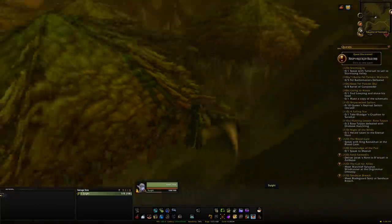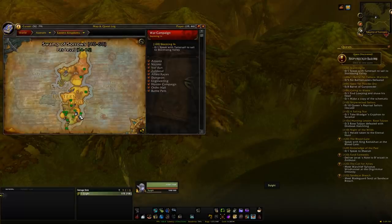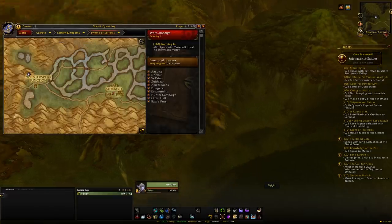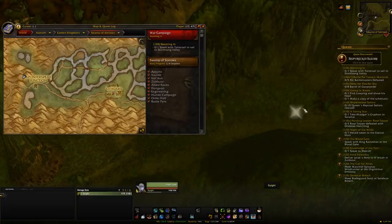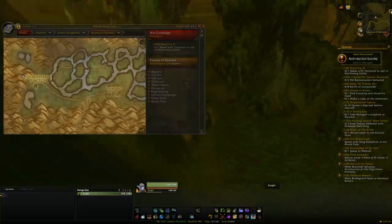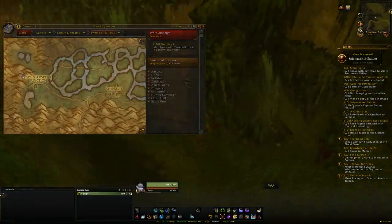You can get Gib from the Swamp of Sorrows. It is a rare spawn with about a three-to-five hour respawn timer and it spawns in the same location, so you can sit at that spot, come back every once in a while, or log on and off alternate characters — it's up to you. Check war mode and non-war mode, and eventually it will spawn. Tame it and you'll have yourself Gib.